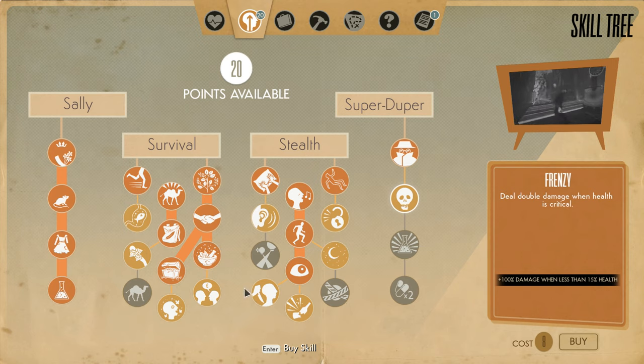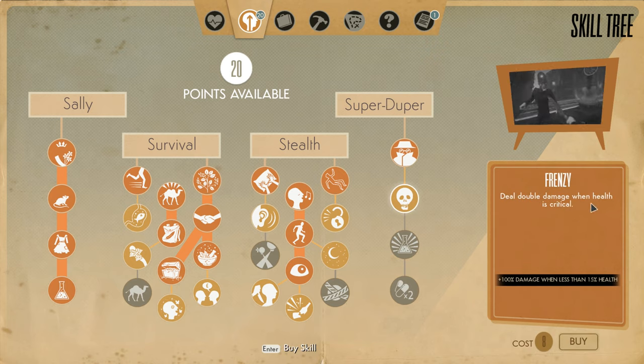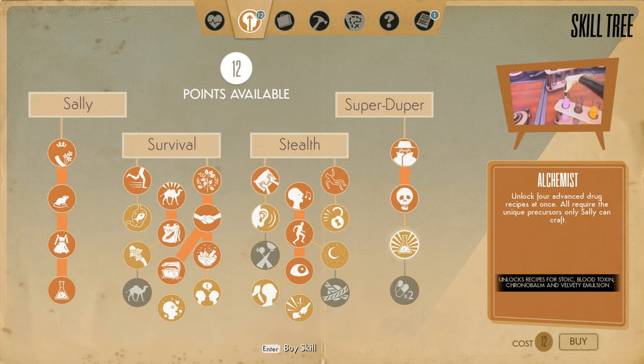There's not that much here that I actually want to get. Out of these, I think the most important is Frenzy and then Alchemist. I'm really just getting Frenzy to get to Alchemist. Frenzy gives me double damage when I have less than 15% health. Probably not going to be making use of that very often. But Alchemist is the one I really want.